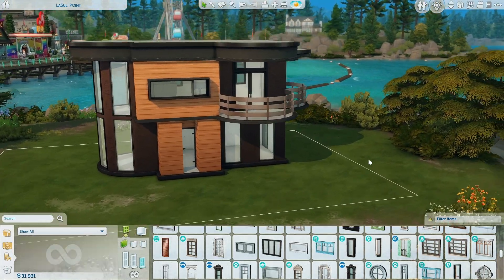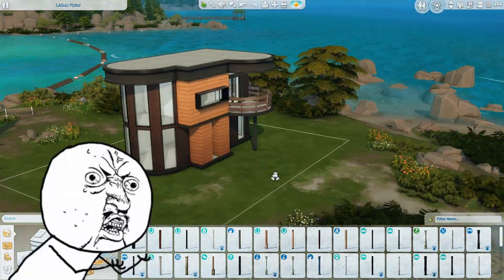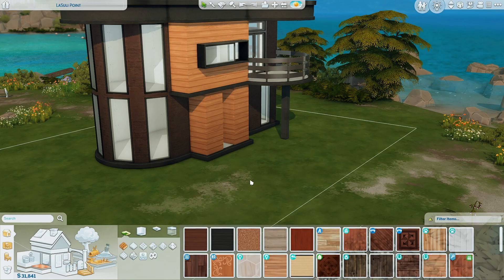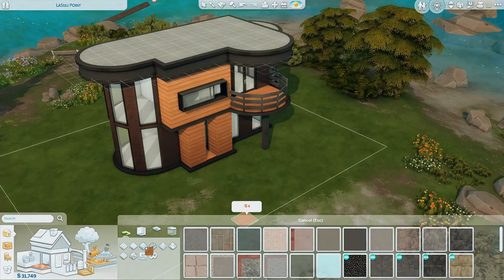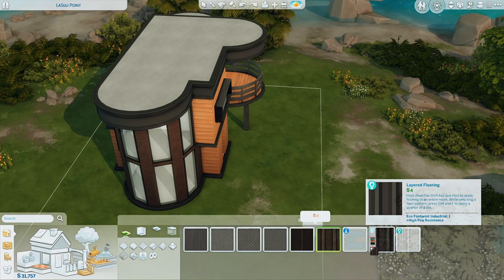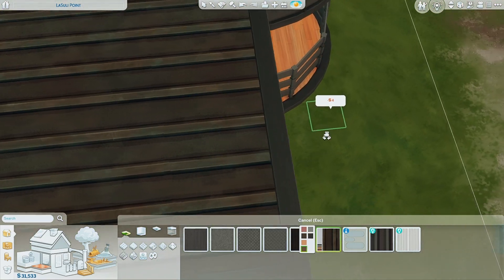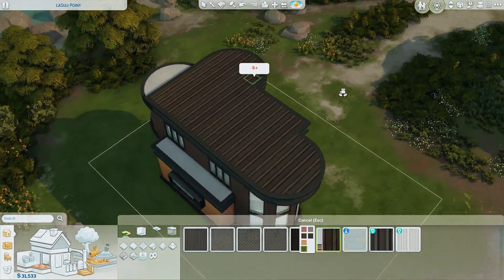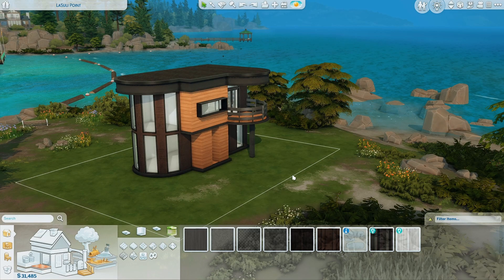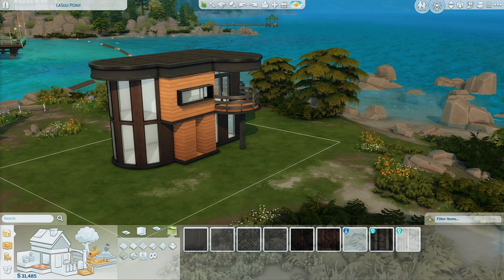Not that I think we necessarily need columns to support this, but let me just see what it looks like. Does that look stupid or does it make sense? I'm just gonna do that. For flooring, let's take this time to bring some more brown in. This one from Eco Lifestyle matches a tiny bit better. I think I need not any more black. I like these metals — this one is kind of like a brown swatch with different textures and a shine. I like it. It's quite industrial. I don't know if it's super art deco anymore but I think it's cool. I've not built something like that before.